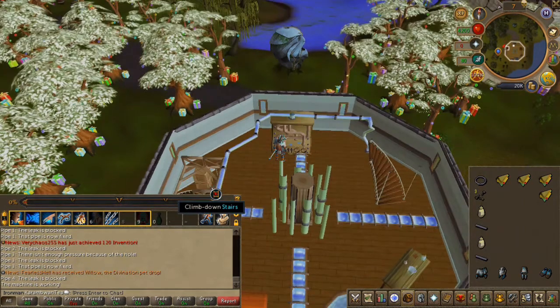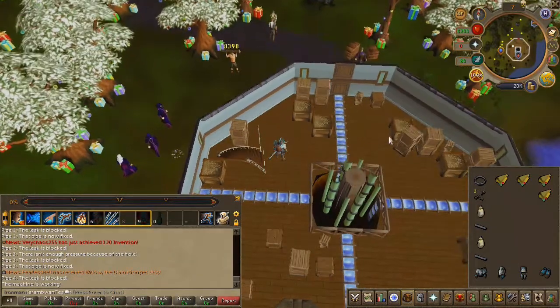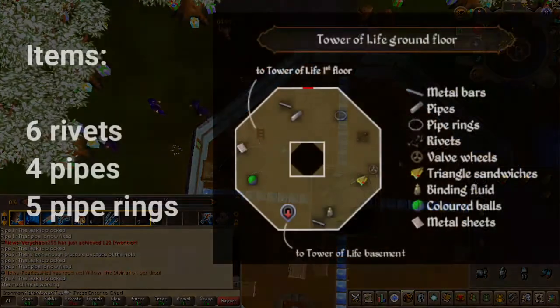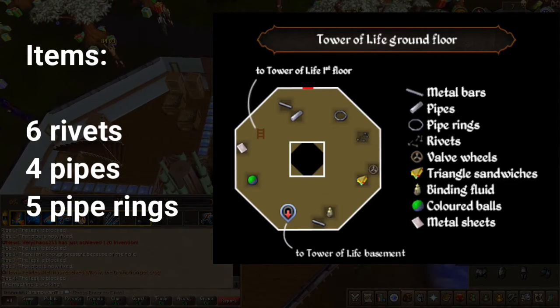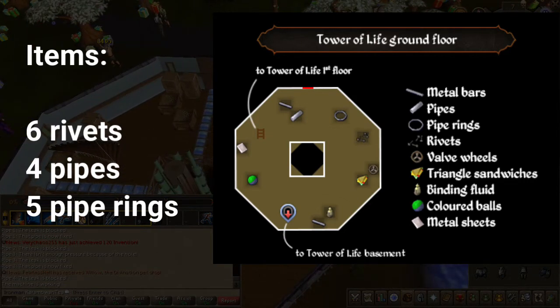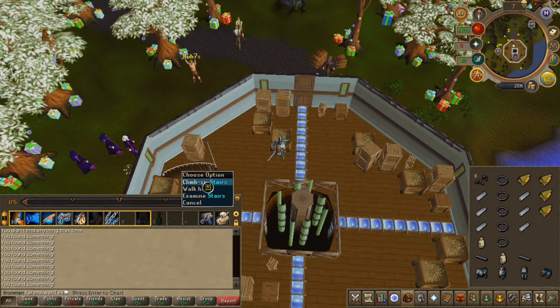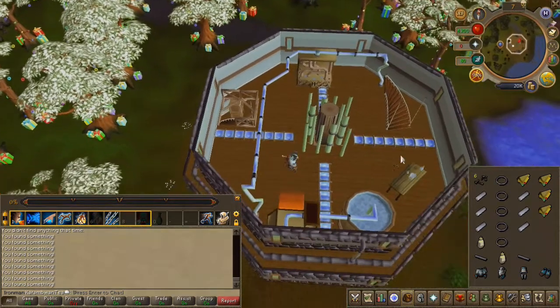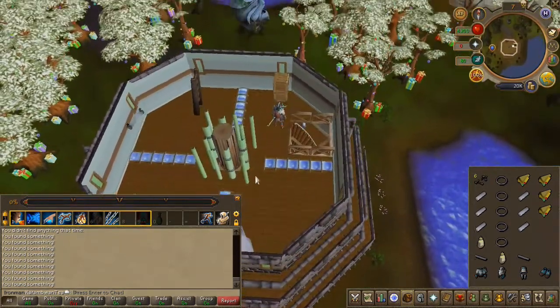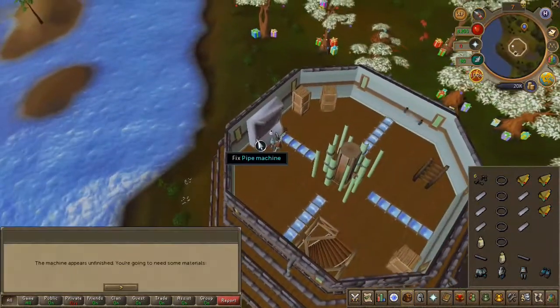With that machine fixed, let's head to the first floor and gather more resources to fix the second machine. Here on screen are all the items — feel free to pause the video and continue once you've gathered the resources. Once that's all collected, head up two flights of stairs and click on the machine to fix it. Choose the first chat option.